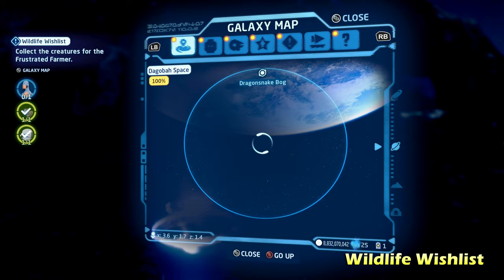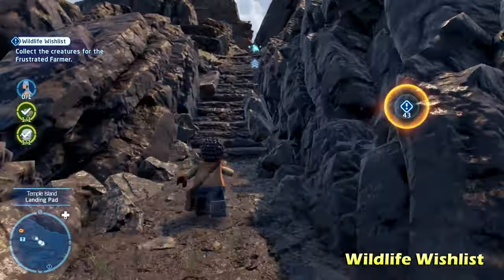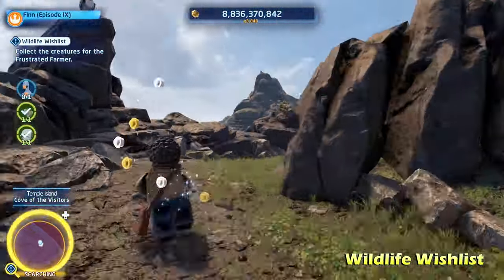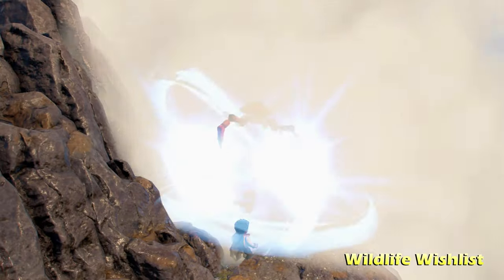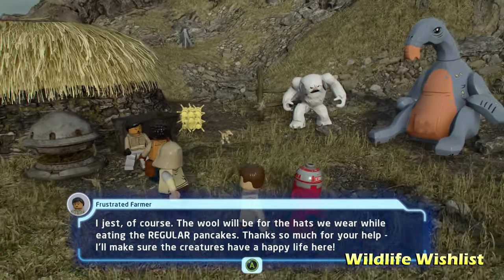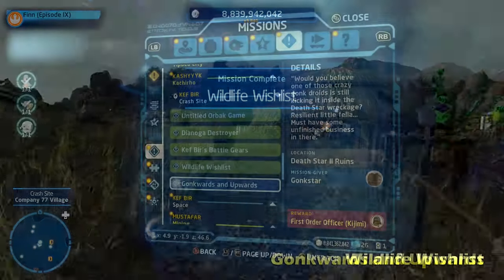Now we go over to Ahch-To, where we have to capture one of the creatures that creates the blue milk. Move all the way across to the other side of the island — he's going to be located on the edge. All you have to do is go up to him and hit collect, you don't need to talk to him or anything, and that'll return him into the sky. From there it'll teleport you back to the crash site and complete the side mission for Wildlife Wishlist. It's just a matter of going to three different planets and gathering some creatures.